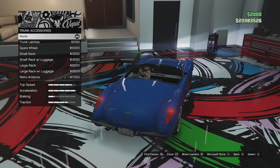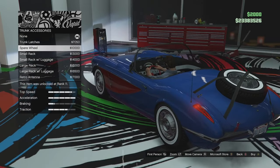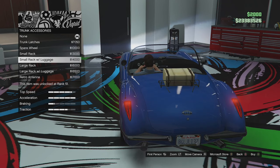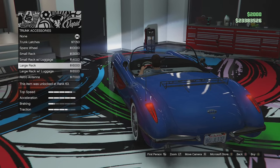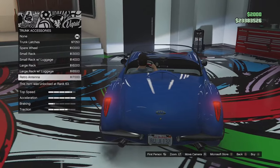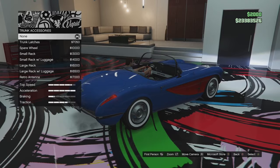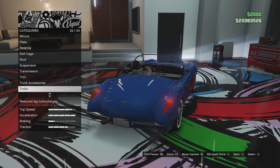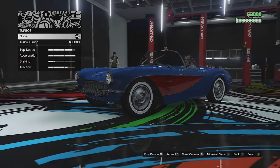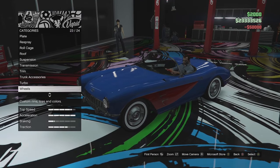Trunk accessories next. We've got trunk latches, a spare wheel, small rack, small rack with luggage, large rack, large rack with luggage, and a radio antenna which does not look right on this car at all. I'm not going to go for any of those — we're just going for a clean street build. But you could really build this thing into a race car if you want. We'll go for full turbo tuning and see what kind of speed this thing has when we take it outside.